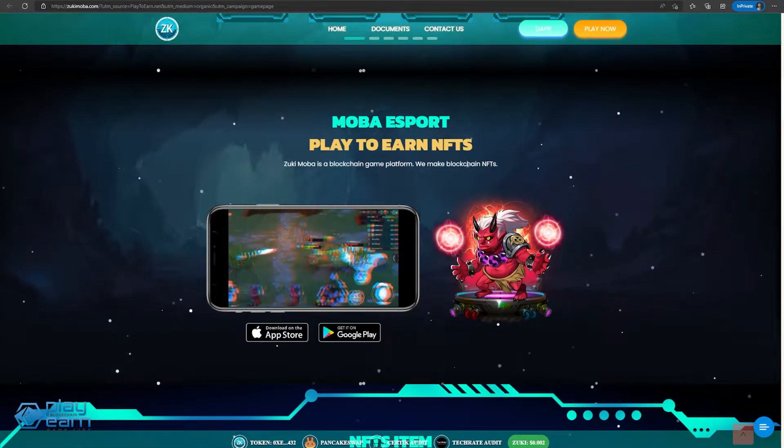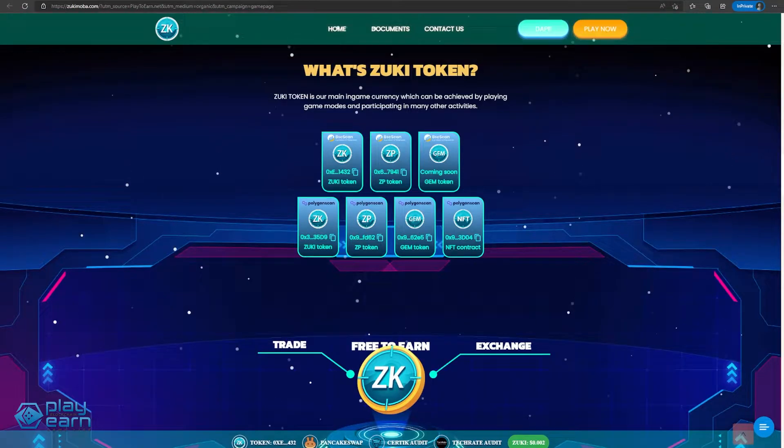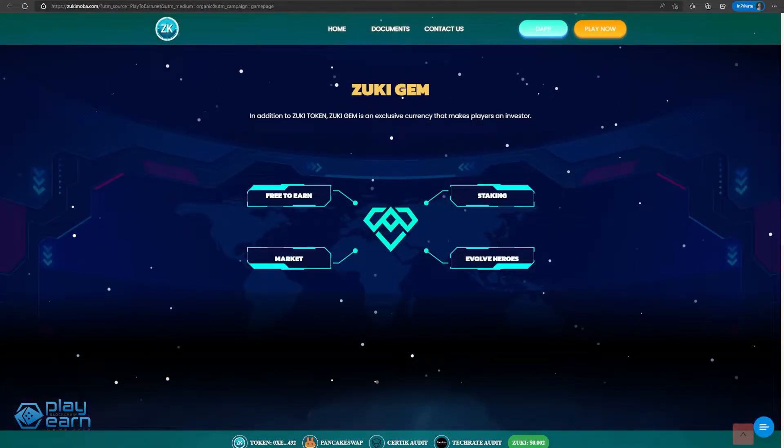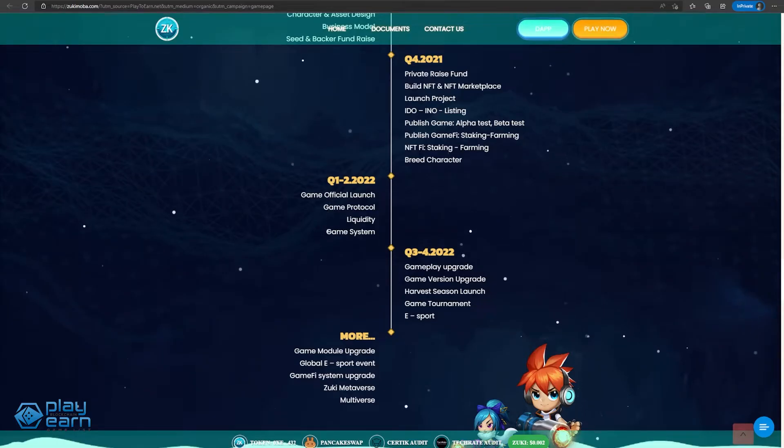These NFTs can be earned by playing the game and can be freely traded on the marketplace. Zuki Token is the main in-game currency and can be earned by playing the game, while Zuki Gem is the governance token used for buying NFTs, staking, and evolving heroes. The game is live now, so if you want to try it out, you can check their website.